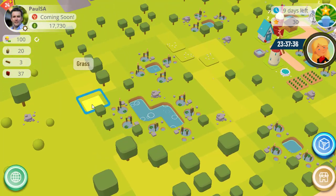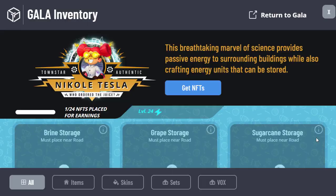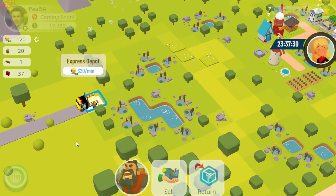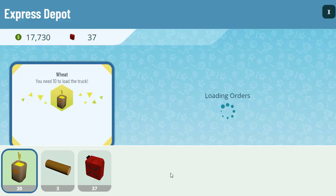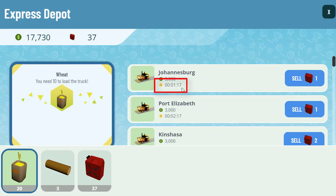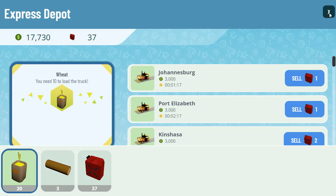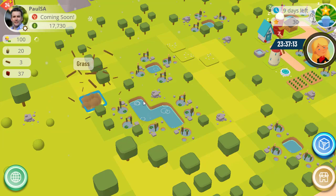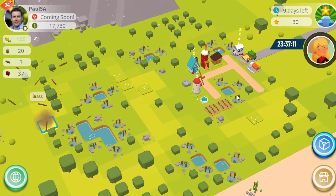If we move the Express Depot over to the other side of the farm and place it there, it'd be interesting to see what the time is. Let's click on sell — and we have one minute and 17 seconds. So it's slightly longer because it's the other side of the farm, slightly further to go.